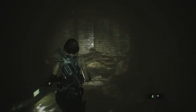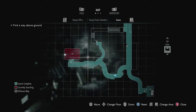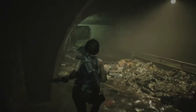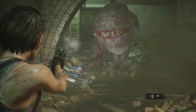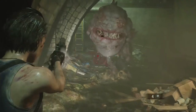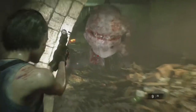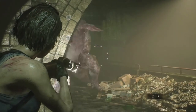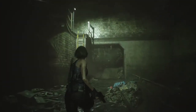Yeah, I'll keep going forward — never mind. Should I just burn this one just to get it out of the way? Wait, why don't I try shooting its leg? Alright, that's the way you kill these things — shoot out its leg. When it gets close, take out a shotgun.